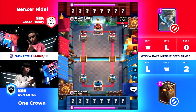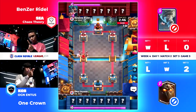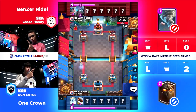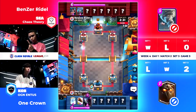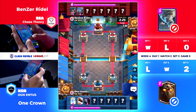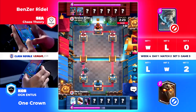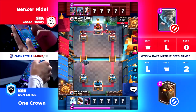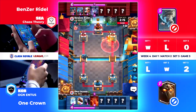Benzeraito and One Crown face off, all on one side with very aggressive playing to start things off. The Royal Ghost coming in to defend does a pretty good job cleaning that up when it's only on one side — not much damage at all. But a Mini P.E.K.K.A., a unit we don't get to see too often from Benzeraito. One Crown says this is the real P.E.K.K.A. — coming up very, very slowly. Only about two swipes away for that Mini P.E.K.K.A. to go down. The Mini P.E.K.K.A. does not do well against a regular P.E.K.K.A.